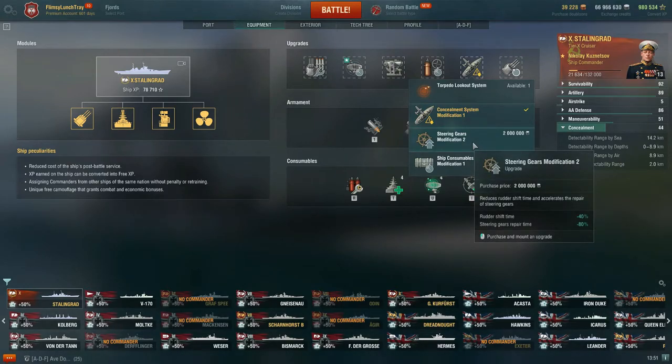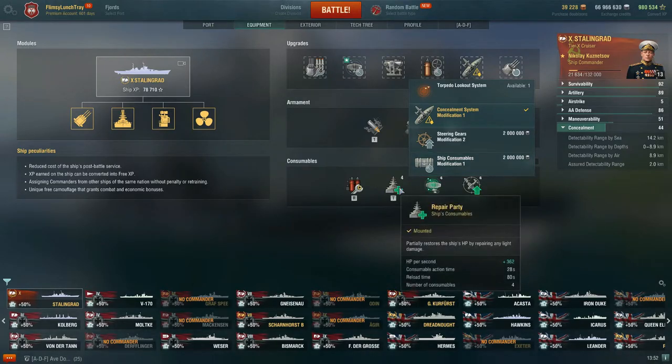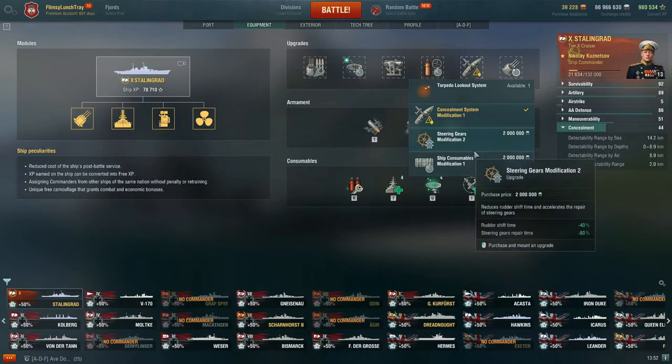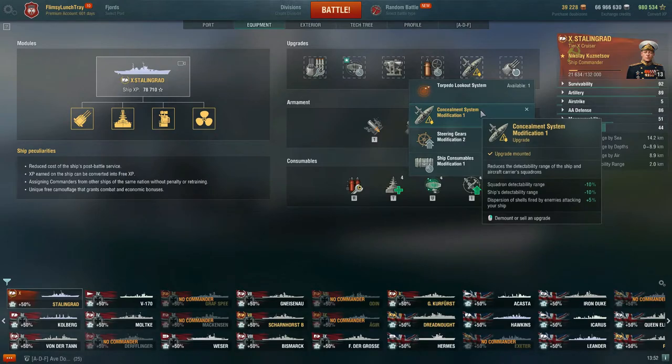You also have Stalingrad's Modification 2 — rudder shift time negative 40%, Stalingrad prepare time negative 80%. You'd get better maneuverability, but a lot of times you're just sitting alongside an island, locking down a flank. So I don't feel like Stalingrad's Modification 2 is that valuable — maybe if I was an open gunboating cruiser build, then it becomes more valuable. You also have Ship Consumables Modification, which extends consumable action time by plus 10%, giving a little longer duration on the heal, radar, and defensive AA. But in this scenario with how Stalingrad works, I prefer Concealment System Modification so I can get in position without being detected 16 kilometers away.